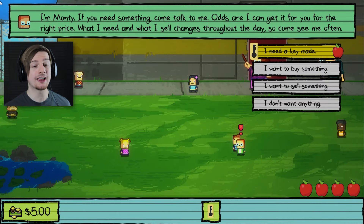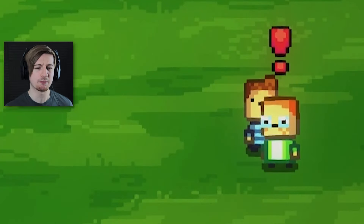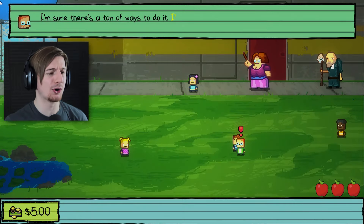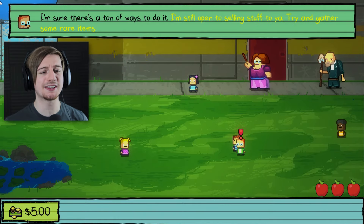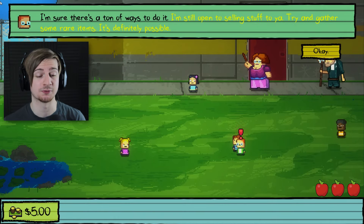Let's talk to Monty and see what happens. We have the option to make the key. Is that the mold you want to use? Sure, no problem. It's going to cost you $20. I'll have it made by the end of the day — you can pay me for it then. How am I going to get that kind of money? I'm sure there are tons of ways. I'm still open to selling stuff to you — try and gather some rare items. It's definitely possible.